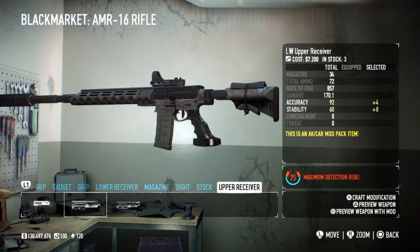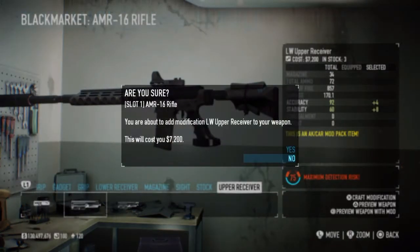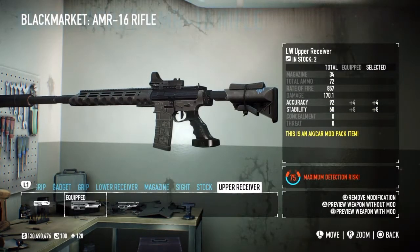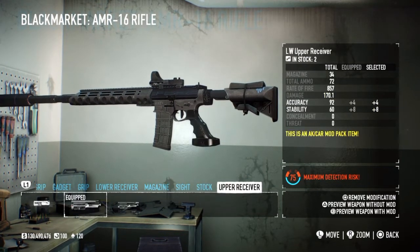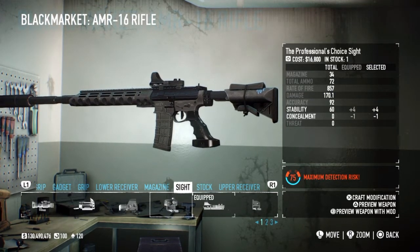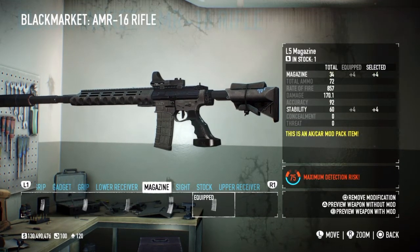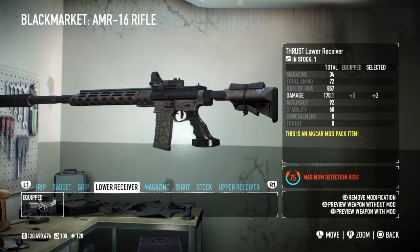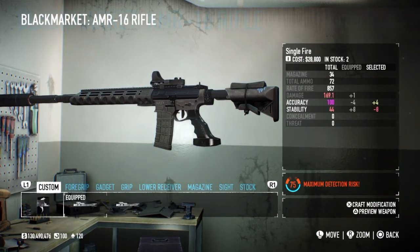The upper receiver - looking at the stats, it's a no-brainer. The LW upper receiver is definitely the one you want, without a doubt. It brings up your accuracy and stability, which is what you want. That's the gun finished - all the attachments I think are the best to put on it to make this gun as good as it possibly can be for mods.